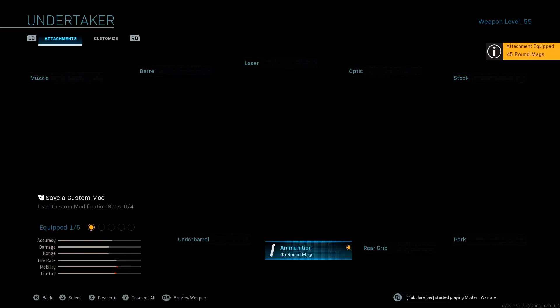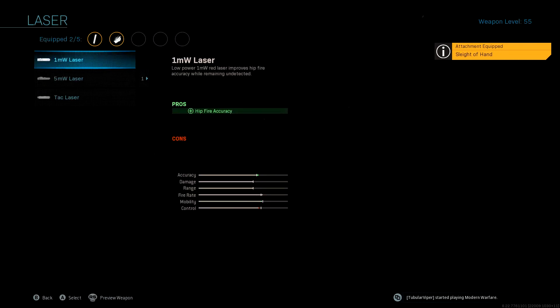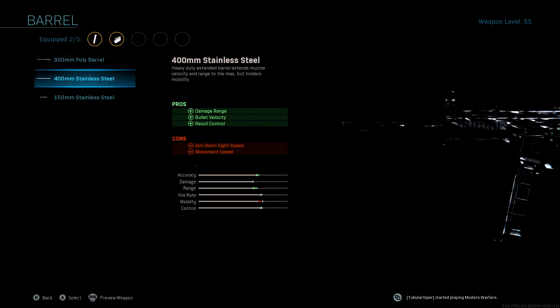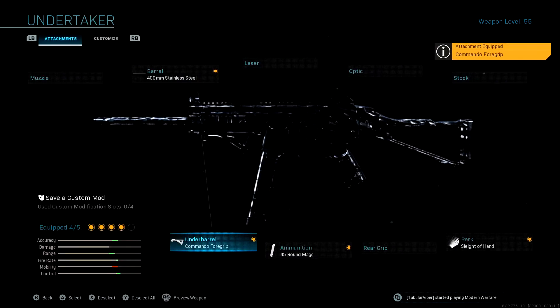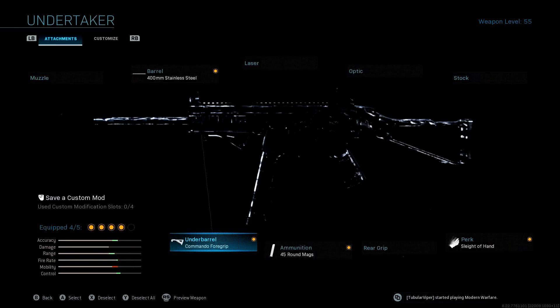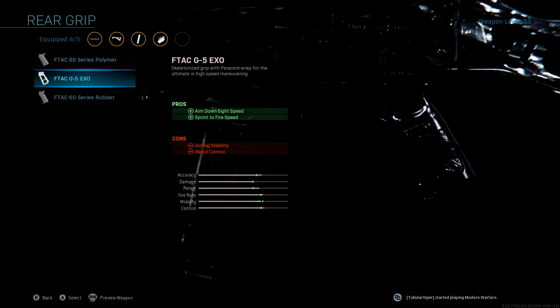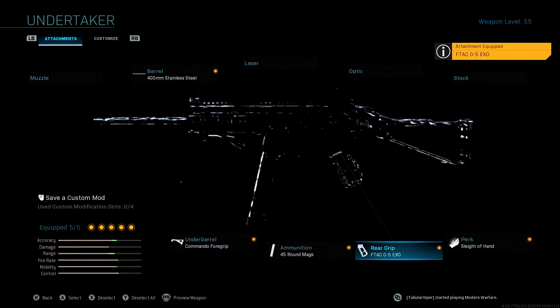I run the 45-round mag and Sleight of Hand because I've gotta run it on an SMG. I don't rock a laser — I run the 400mm stainless steel barrel. It says it ruins your ADS speed but honestly I don't see the difference. For the underbarrel I usually run Commander Foregrip, sometimes Merc Foregrip for the extra hit-fire accuracy. The recoil is basically non-existent so don't worry about it. For the rear grip I run the FTAC G5 XO for the sprint-to-fire.